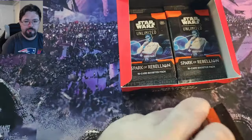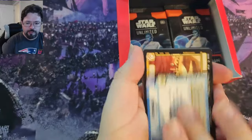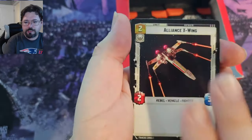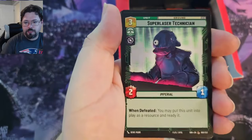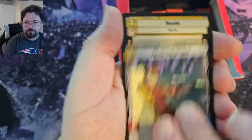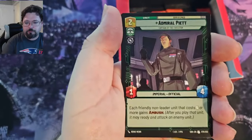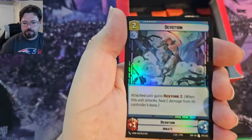Okay, next pack. We've got Chewbacca, Chopper Base, Cantina Braggart, Vanguard Infantry, Alliance X-Wing, Repair, Wampa, Super Laser Technician, Rogue Operative, Volunteer Soldier, Disarm, The Force is with me, Outmaneuver, Admiral Piat, and we have the Emperor's Legion for the rare, and Devotion Foil Uncommon.